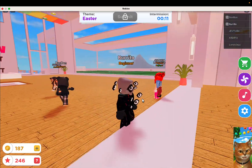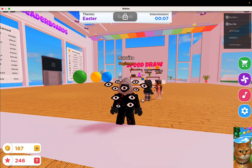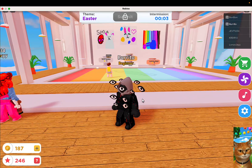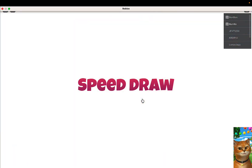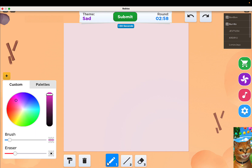Why is my cape gray in this? It's not black. There's a bug — or a glitch — no, it's a bug in the speed draw game. Okay, next up is sad. The theme is sad, so I'm thinking a sad face of some kind.